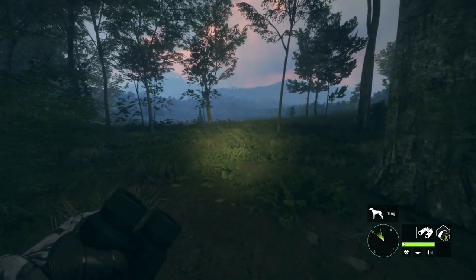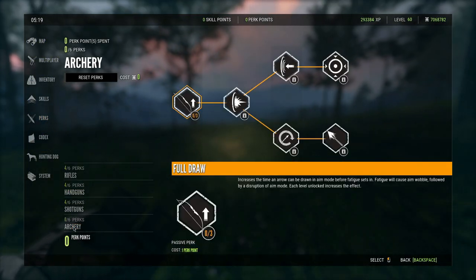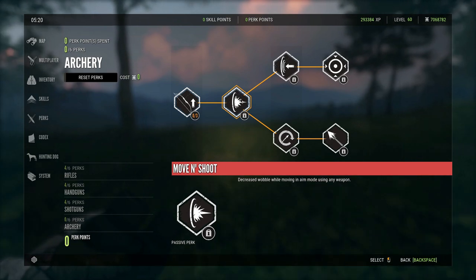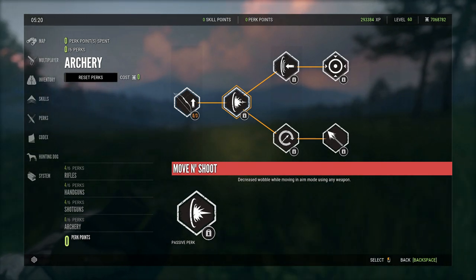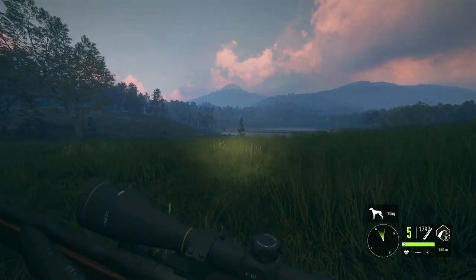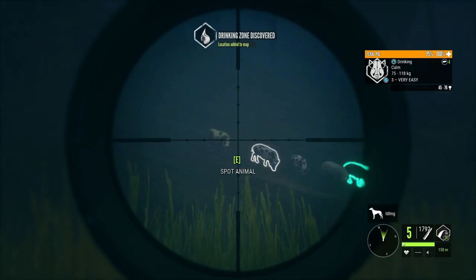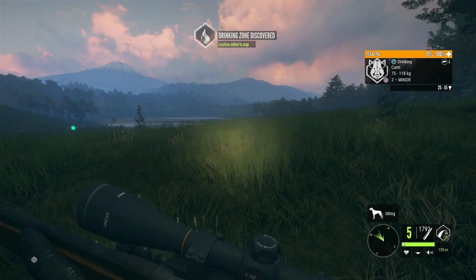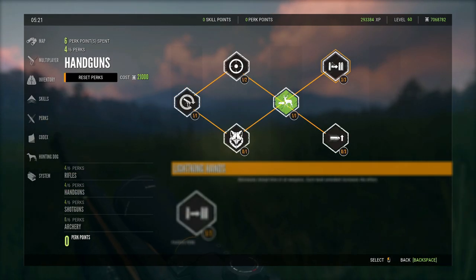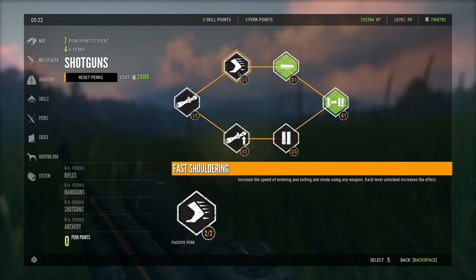Recently I decided to change a few things in my perk layout, so let's go ahead and take a look at what we've got going here. I completely got rid of all of the archery perks because I wasn't really using them too much. The move and shoot perk isn't exactly too important either - the sway when you move left and right in your scope isn't really that big of a deal. So I got rid of that and decided to add a couple more points into lightning hands, now at level 3.